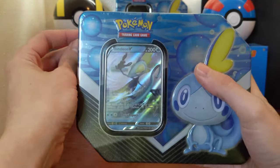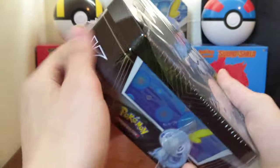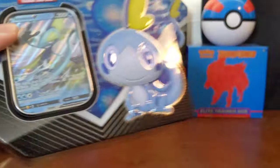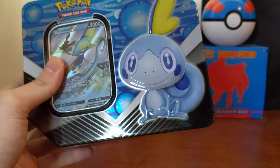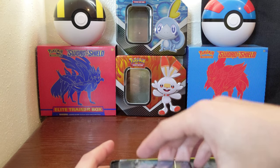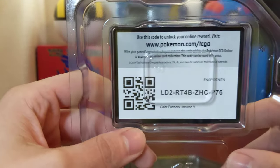Alright, Poke Vengeance here back with another opening — we're just gonna get right into this. Today it's the Sobble tin. You all know what's inside this; we've done one of these on the channel already as you can see there in the back. Let's hope we can continue to get fire out of these last ones.